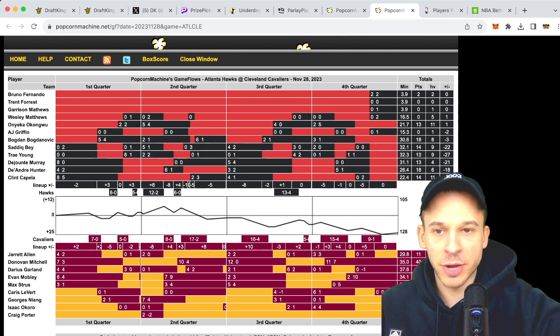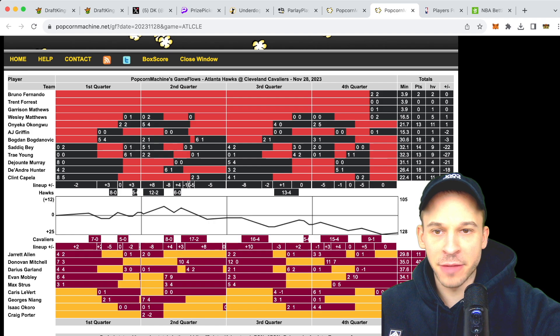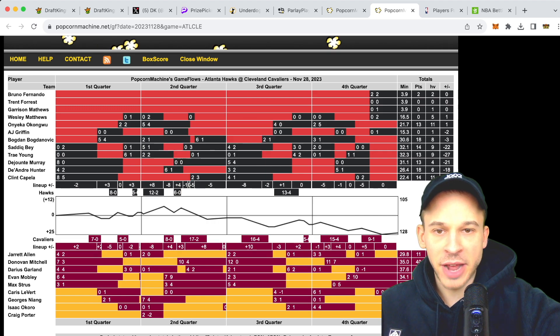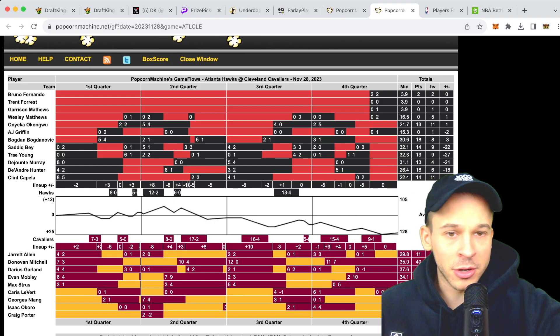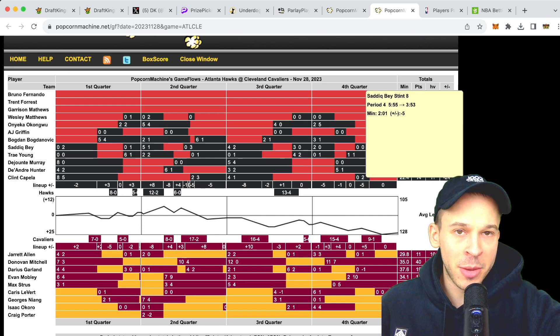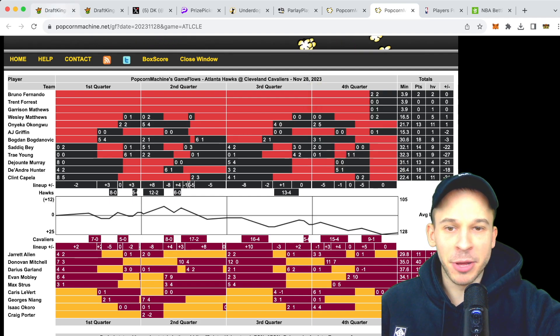Sadiq Bey had his normal rotation in the first half — played the first six minutes, came in at the end of the first quarter for the last two and a half minutes, played the first four minutes of the second quarter, sat on the bench briefly, then came back for the last six minutes. The second half looked similar, and he checked back in during the fourth quarter. Then the game turned into a massive blowout, so they pulled him with four minutes to go. Sadiq Bey was on pace to play 36 minutes.